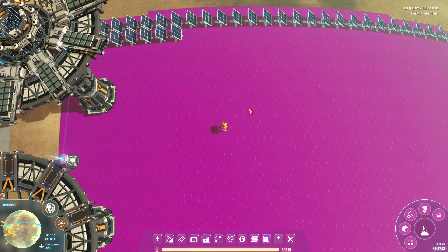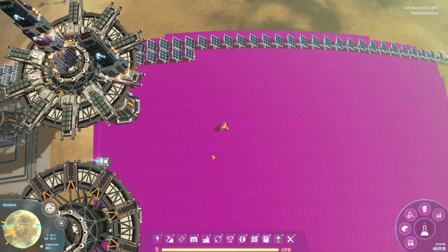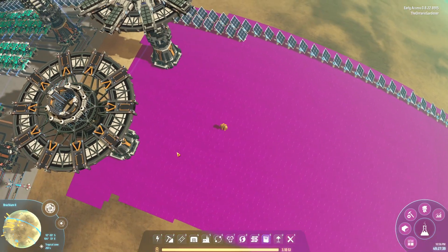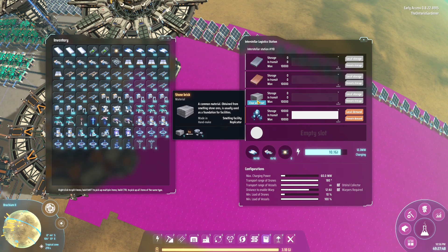Hello everyone and welcome to my tutorial on basic smelting for early game using Mark 1 belts, Mark 1 inserters, and Mark 1 smelters. I just have a couple of logic stations set up as I don't want to have to run and find ore patches. Basically, smelting iron ingots, copper ingots, and stone bricks are all the same — it's one item in per second to get one item out per second.